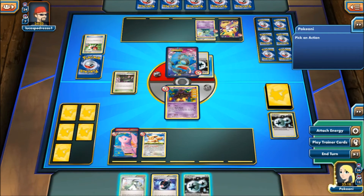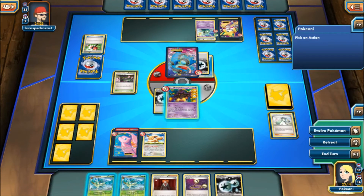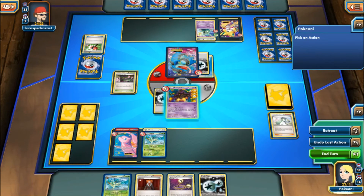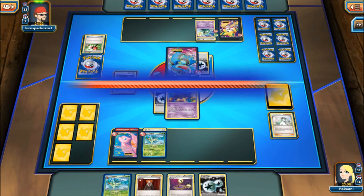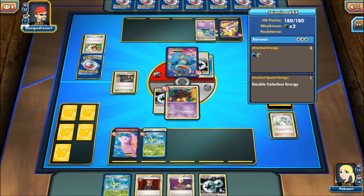Now I'm deciding if I want to attach a DCE or not. Why not, let's go for it. Let's hope we draw into Dimension Valley — and we don't. But here we can evolve the Leafeon. Can I even do anything? Nope. Just double making sure. So Energy Crush is going to be 20, 40, 60 right now — and 120.